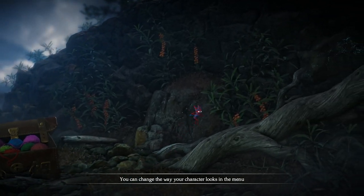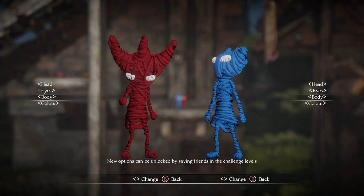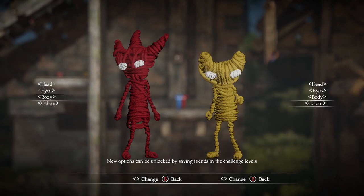One nice touch is that the yarnies are now customisable. You can pick a different colour of yarn, a different head shape, and different eyes for the little guy, and this then ties into how your combined character looks in the game.